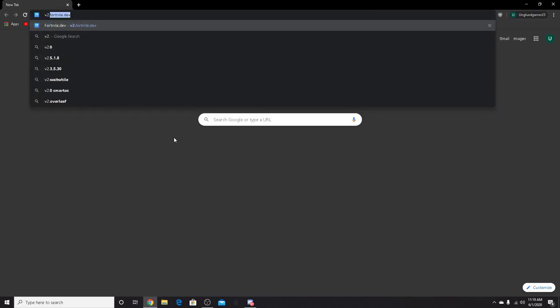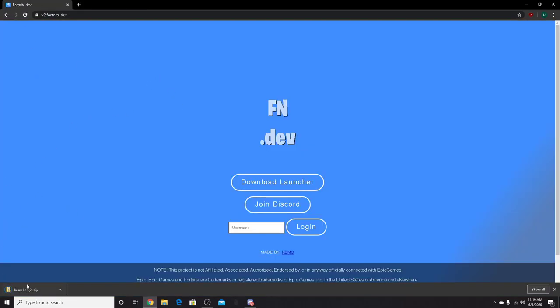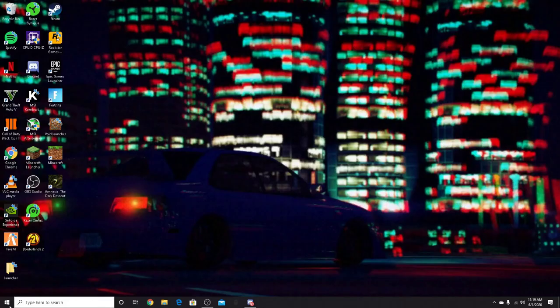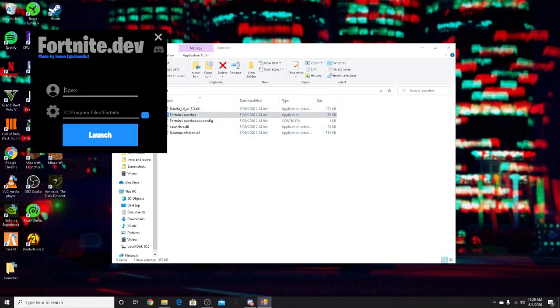So you're going to open up Google Chrome and type v2.fortnite.dev. It'll take you to the site, then you'll click 'Download Launcher'. Once you click download, you'll see it in the bottom left — it'll say 'launcher'. Click on it and it'll open up. Double-click on the Fortnite launcher and you want to extract all. Once you extract all, your folder should look like this. Then double-click the Fortnite launcher, type in any name you want — you can type Ninja, type anything. For this video I'm gonna use 'Specs' and click launch. It will take a minute to load in.